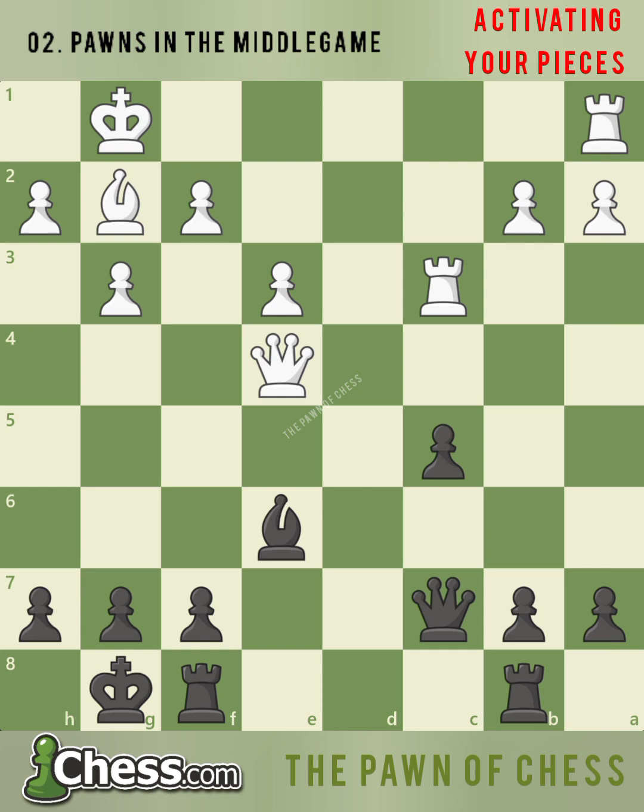In this position, future world champion Jose Raul Capablanca has the black pieces against American master Frank Marshall. Notice white has four pawns on the kingside against black's three pawns — this is known as a four versus three pawn majority on the kingside. Black, on the other hand, has three pawns on the queenside and white only has two pawns, giving black a three versus two pawn majority on the queenside.